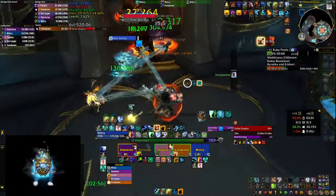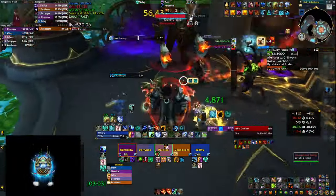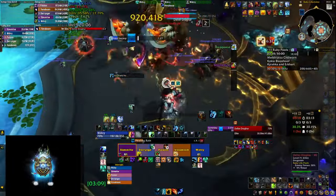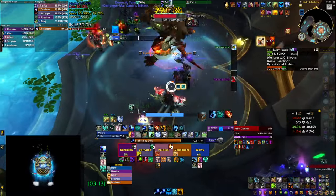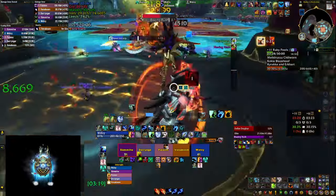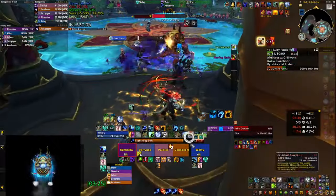The biggest thing on this mini boss is to dodge the frontals, but especially on Fortified weeks when he starts casting Steel Barrage, be prepared to heal your tank as it does a lot of damage while you're also moving away from circles on the ground. Your tank should be using defensives, but be prepared to use Spirit Walker's Grace and spam heal them hard if things start going south.